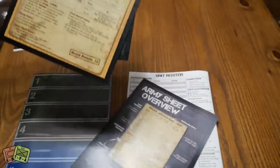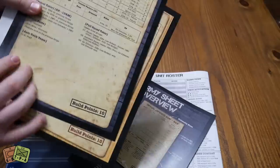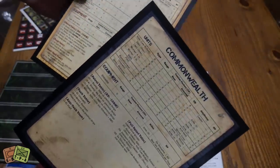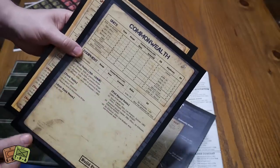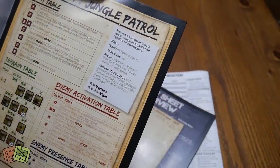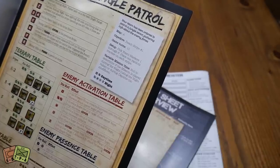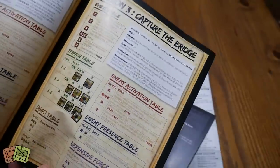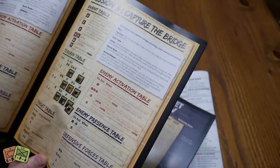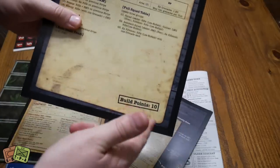There's United States Marine Corps, Japanese Army, Special Navy Landing Forces, and Commonwealth Forces. These three charts are all 1943. These are army buying points — that's how this game works. A scenario gives you a certain number of points. Build points are 10 for this one. You get 10 build points, and from that you're going to purchase what you want to have in your squad.